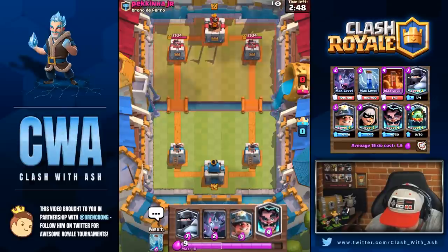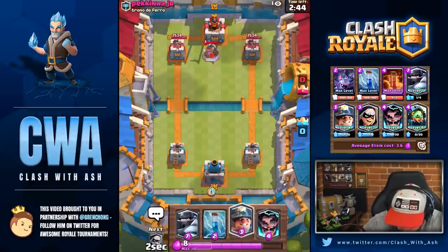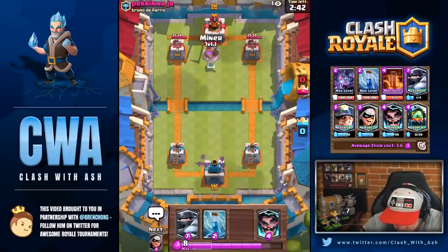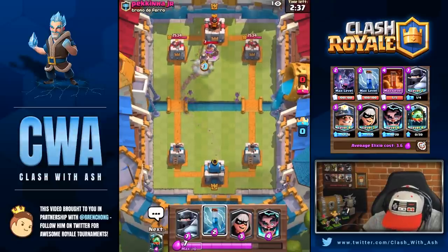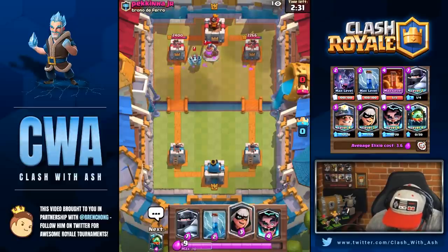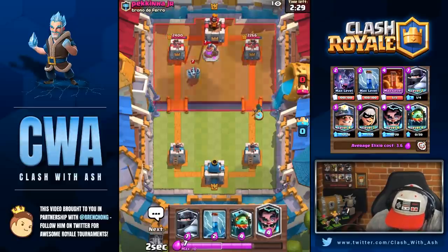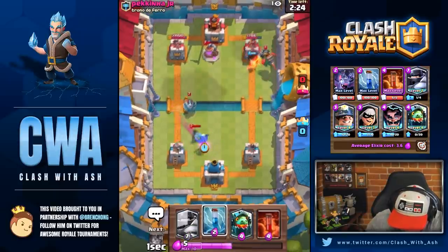You want to either Miner it or poison it. So no poison — we're just going to Miner and have Zap ready and hopefully those Bats help out a little bit too. After seeing the Mega Minion, I was definitely thinking it was going to be a Golem deck, but this is definitely a little bit more obscure.